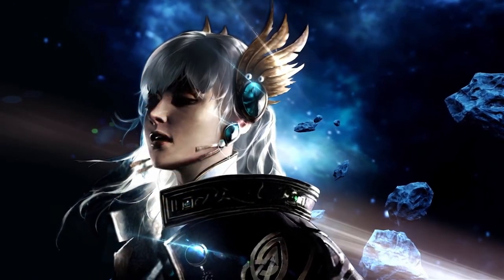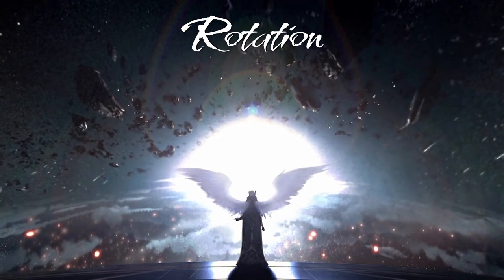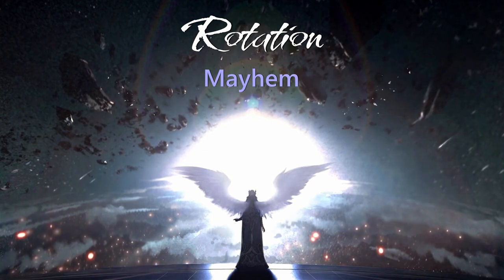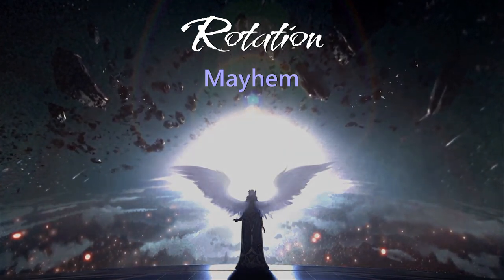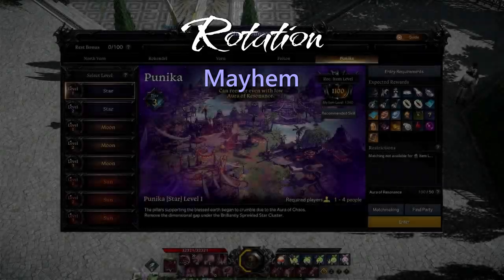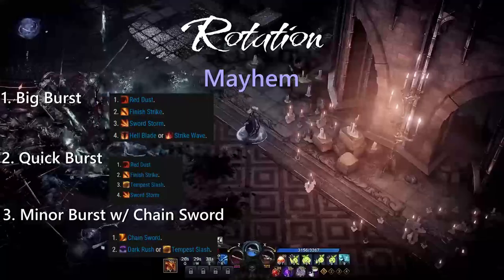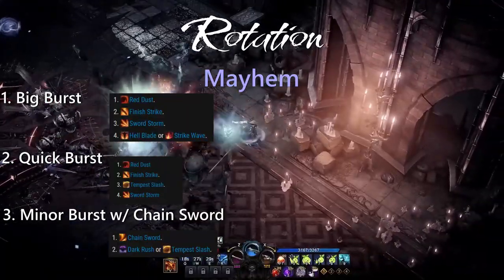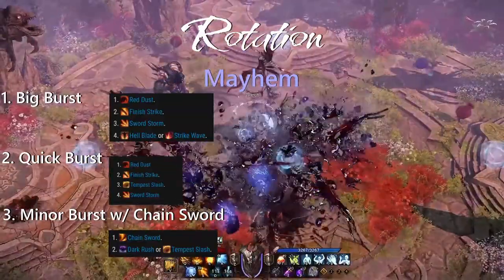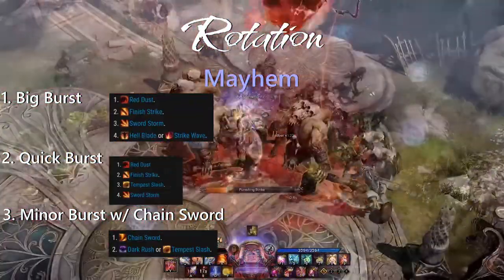Now onto the extra fun bit, which is the rotation for each build. Up first is Mayhem, where you generally have a rotation based upon your two buff abilities called Red Dust and Chainsword or Mountain Crash depending on what you picked. Your DPS rotation will focus on buffing your hard hitters as shown here. Remember you can also use Charge and Hellblade to maneuver around if you need to dodge an ability in a pinch, which will change your rotation if you've used them prior.